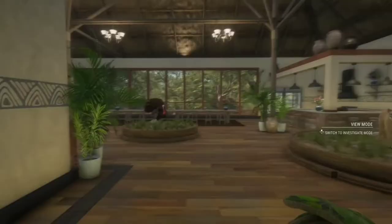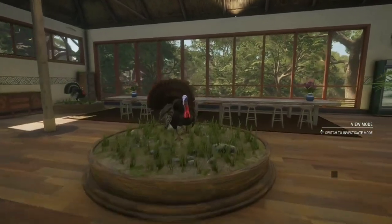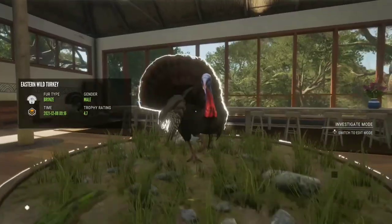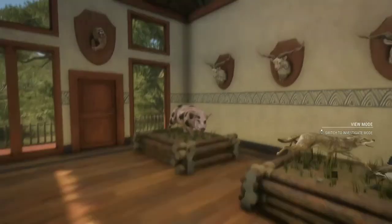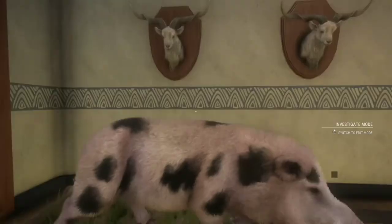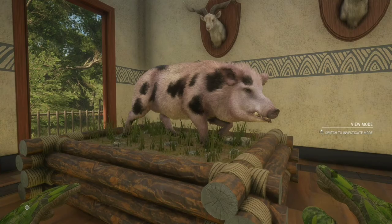Let's head to the lodge. Here's our first trophy of the day — the eastern wild turkey scoring 4.7. These are my favorite turkeys. You can see that the Marion's over there, way better. And then here is the main event — the diamond black spots wild hog. Make sure you like and subscribe, guys. Bye!